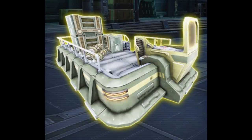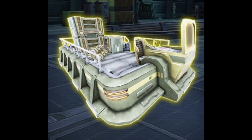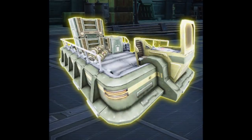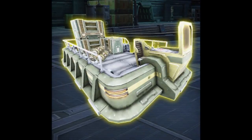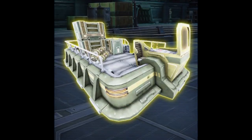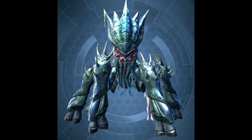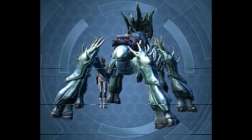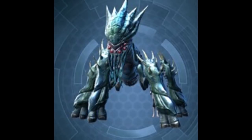The mounts are kind of okay. We have the KDY Transport Skiff — it's one of those platform-type mounts, like something a construction worker would use. Not too excited about that. Then here is the Bog Gladipod — I think that's how you pronounce it. It's kind of like a hybrid of some sort of weird creature and an Acklay, and it's probably going to move very similarly to how the Acklay moves. It's a really new mount and I actually don't mind it — it looks pretty cool.